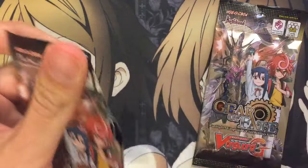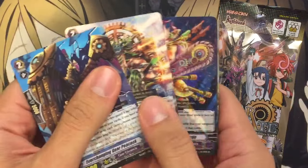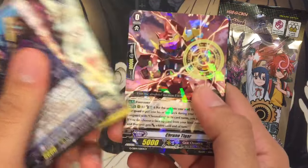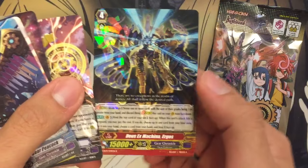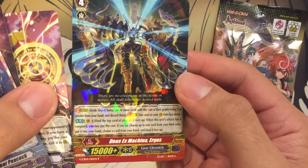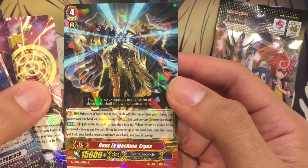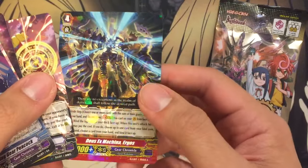Pack number three. We have a Chrono Tiger and a Deus Ex Machina Ergos. This is a rare stride — I want to say it works with Chronofang, but I know that the machines have their own, like the Idea Drones.